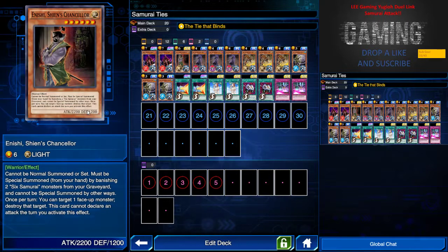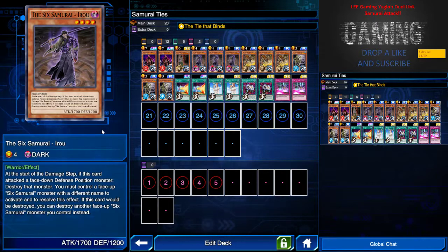The Chancellor special summon is quite nice. Every turn he can target a face-up monster and destroy the target, but note that he can't attack during that turn, so that's a downside. This guy, the Six Samurai, if it's a face-down defense monster when you attack, he can destroy the monster.